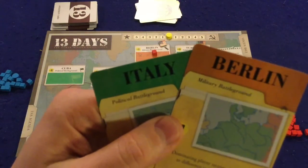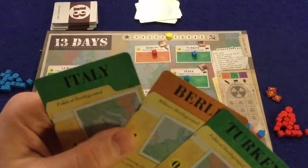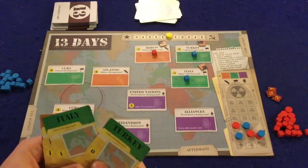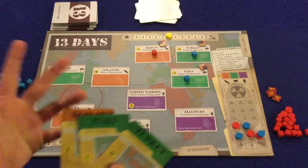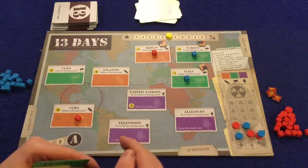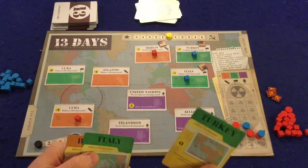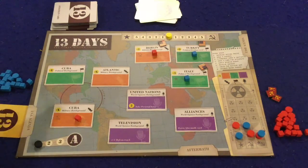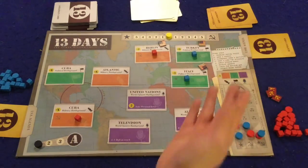These cards are going to give a player victory points at the end of the round. So the dominating player in Berlin receives prestige equal to the difference in influence cubes plus one. Likewise for Italy and Turkey, but Turkey is just a zero. Now you're going to decide which one of these cards you want to play as your agenda — this means you're going to try to focus on that so you can gain prestige. But the key here is that your opponent never knows exactly which one you're going to be playing for, because you have three flags out and you're only going to be picking one. We already have a little lead in Italy, so we would probably play the USA agenda of Italy.